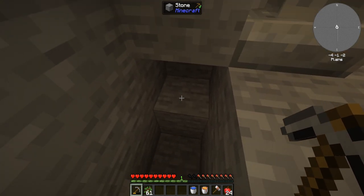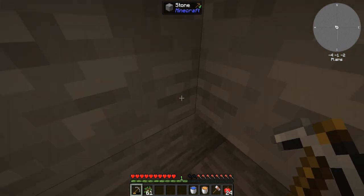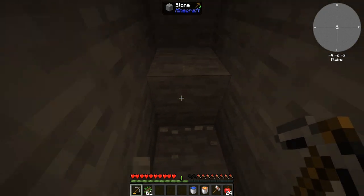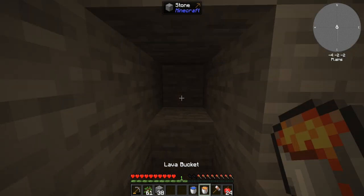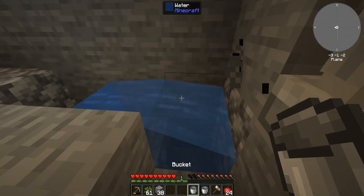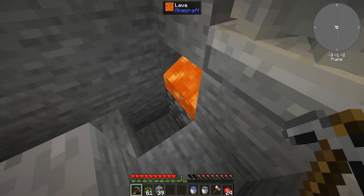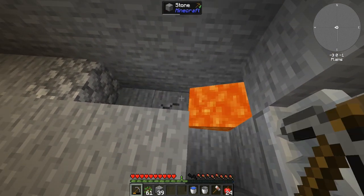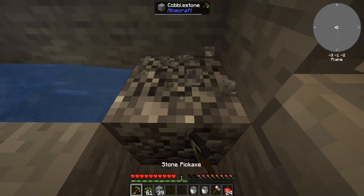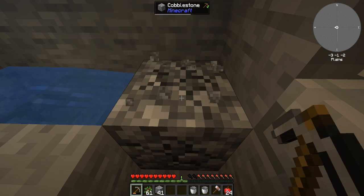I want to mine the cobble here. I don't want to put the lava there, so we will put the lava here. And I believe if we do this... okay, definitely not that. But we did generate some cobblestone. So how about this? Is this what we need? Yes, this is what we need. Cool. Cobblestone generator.